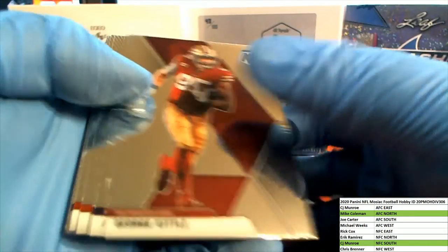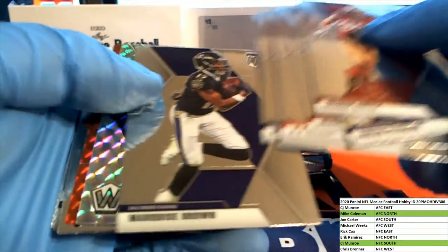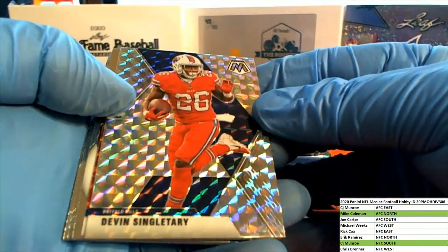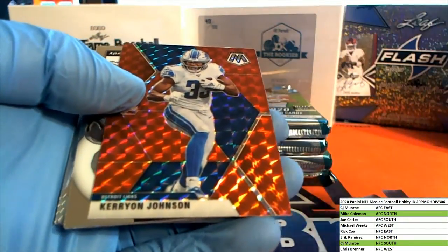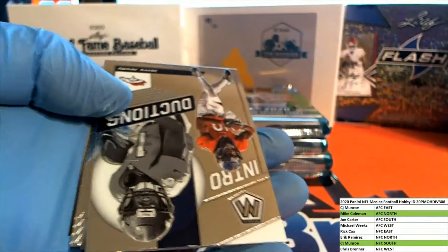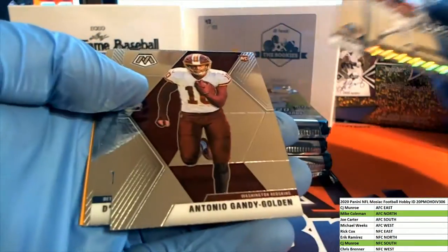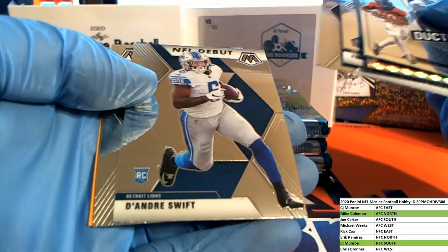Jacob Eason, Eason moss, and Irvin - very good. Nice George Kittle, nice George Kittle, Andrew Terry right there. Carion Johnson red right there. NFC North - that's Eric Judy. Nice Emmitt, Gandy Golden.